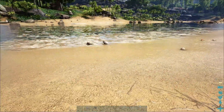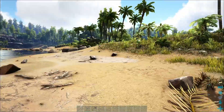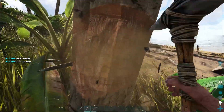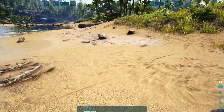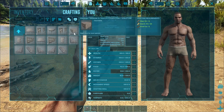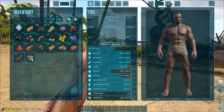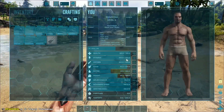Probably in our best interest to get a foundation down and get everything set up to start pumping out narcotics, because narcotics are going to be really important to get those early levels — you just set it up and get a bunch of narcotics running, it's kind of like passive experience. Let's put this down, get this set up, and see what we need for the mortar and pestle. We need 65 stone and we've got 22, so we need about 43 more.